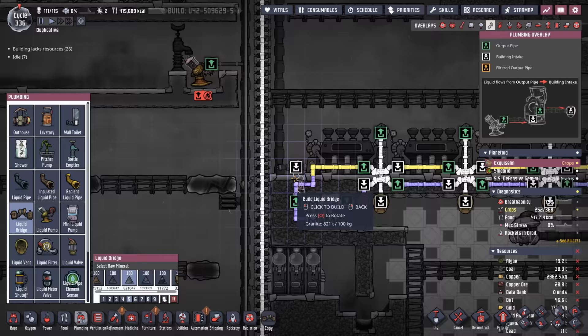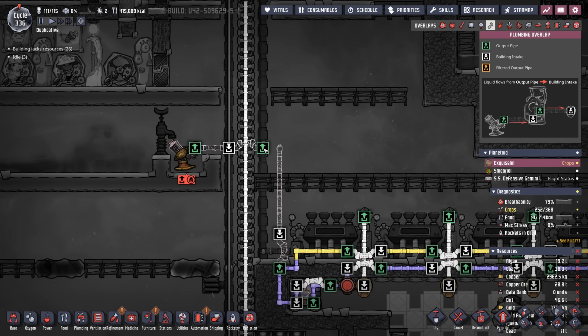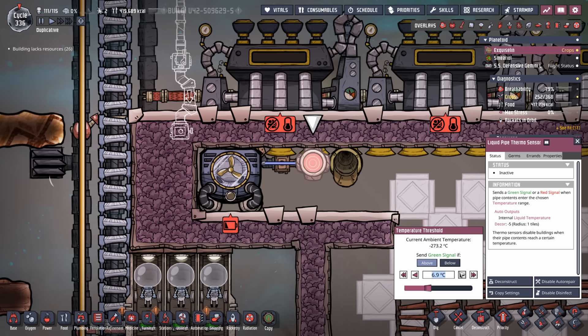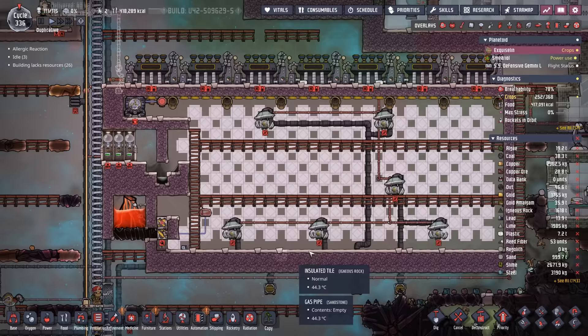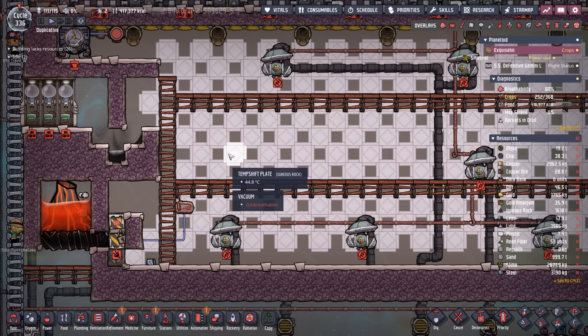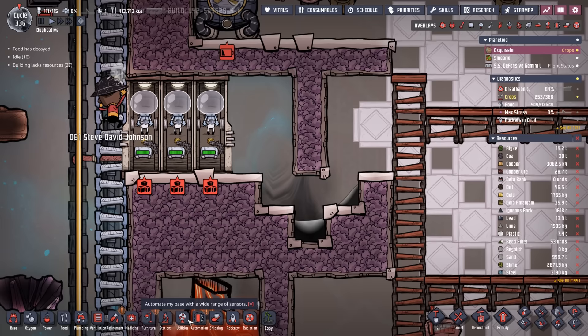We also need to load our coolant loop, so we'll dump some polluted water straight down. The key is you can't start your thermo aqua tuner until it's sitting in an atmosphere. We'll take our liquid pipe thermo sensor and set it to not start unless the temperature is above 2,000 degrees — that polluted water will not be above 2,000 degrees. We also need to put some water in here so it has something to exchange heat with, but we want to get rid of all the gases first.